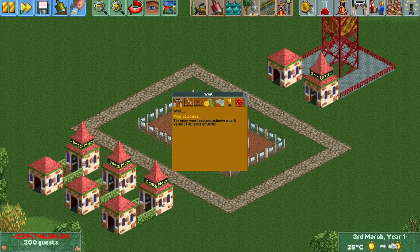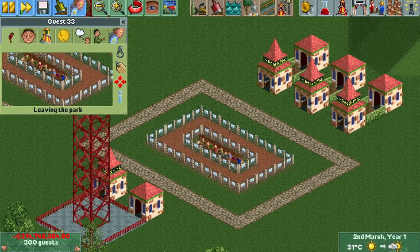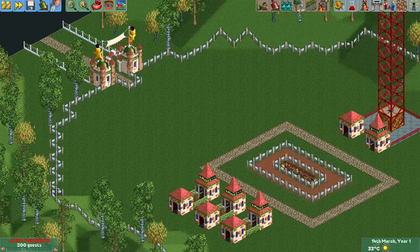If we reveal the HUD, we can see that we're over 214 million euros in debt, which is the lowest amount of money possible in vanilla RCT2, so we're not exactly in the position to pay back the loan right now. We will have to make a little bit of money to do that, but it is made a tad more difficult by the 300 trapped guests that are lost and would quite like to go home. There is no path leading from the park entrance to the main bit of the park, and even if there was, we cannot build a queue line for the rides that are already there, and we also cannot build any additional rides.